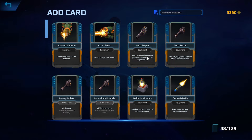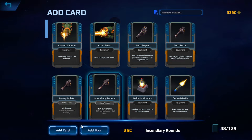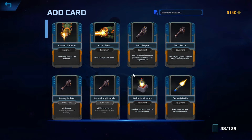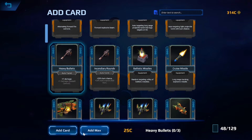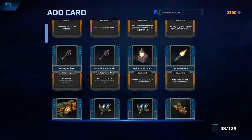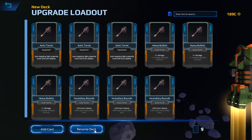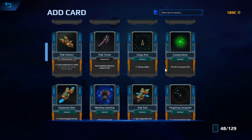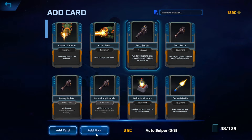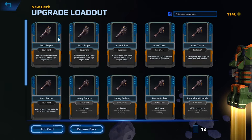Let's add the incendiary rounds — we'll add the maximum of them, which I guess is one. And then the heavy bullets, we'll add those. Did I hit the wrong button? I must have hit the wrong button. Let's see what other things we might want for a turret focus. We can grab a sniper — costs me another 75 to do this. Add another card.